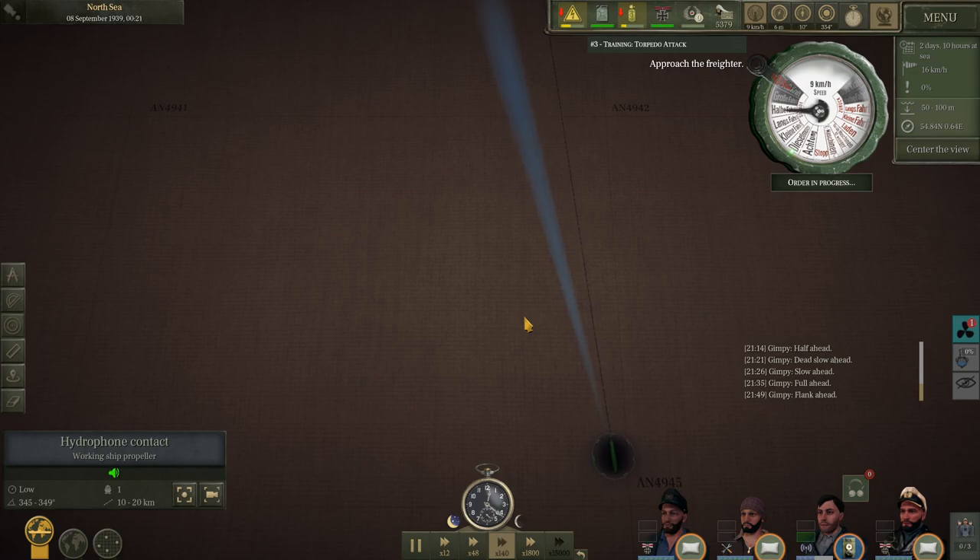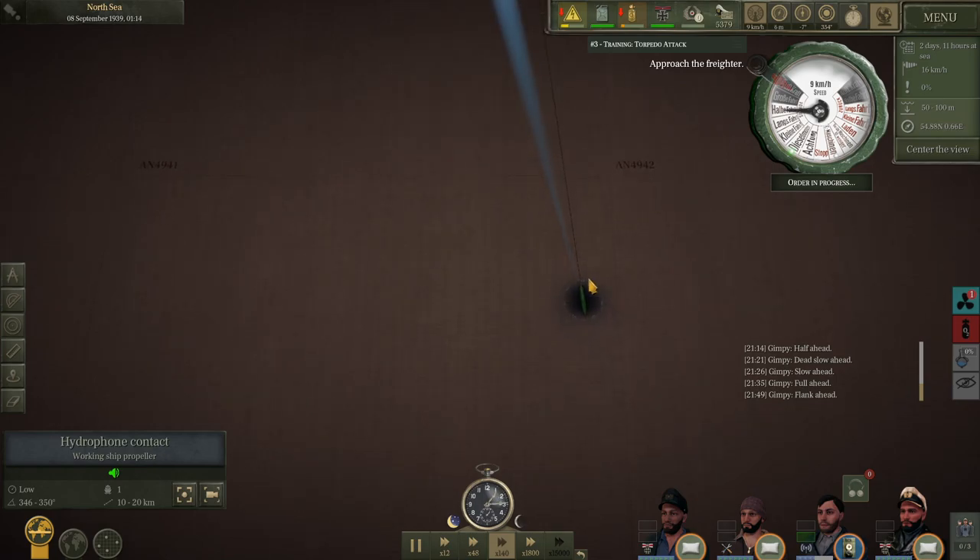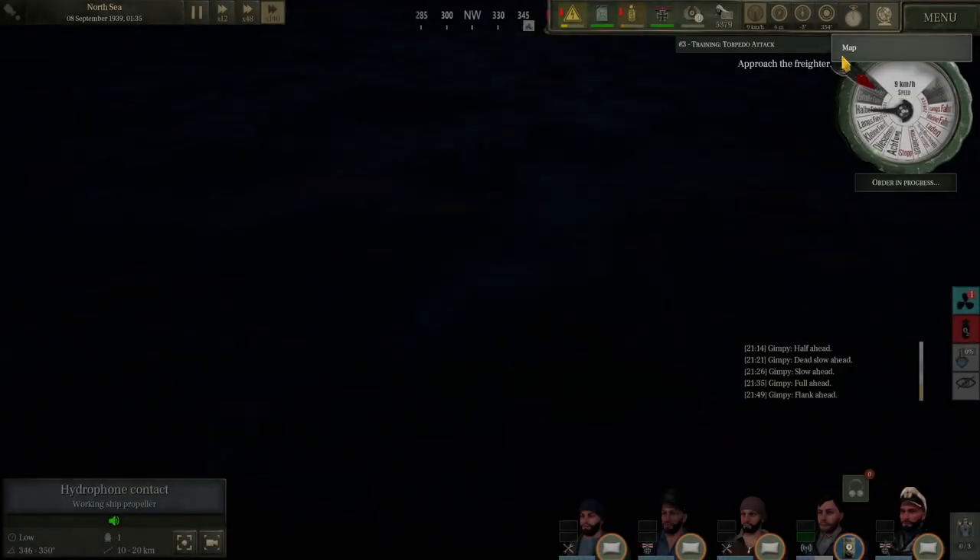Flank ahead — speed is nine kilometers an hour. I can sleep faster than that, by the way. At maximum crawl, nine kilometers is really slow. Let's put this in perspective: those walks I've done for the MS are typically a three-mile walk, which is five kilometers roughly — I can do those in an hour. I walk really slow, so this thing is really slow.